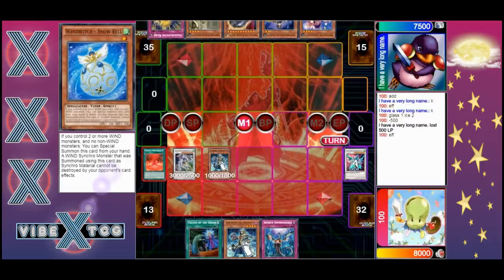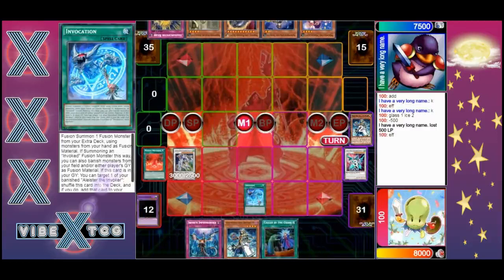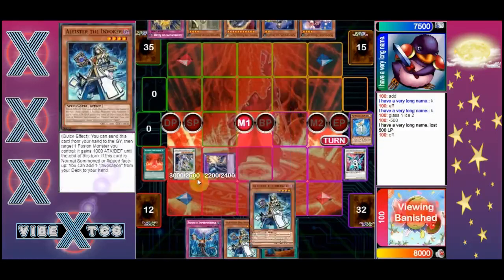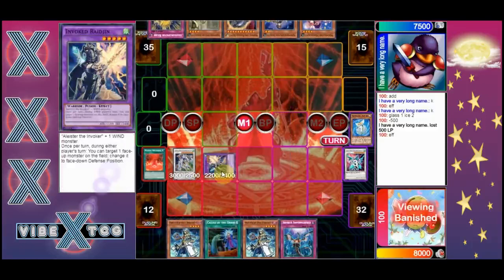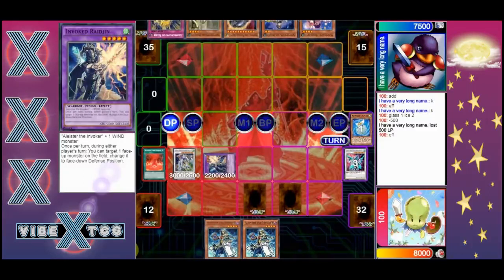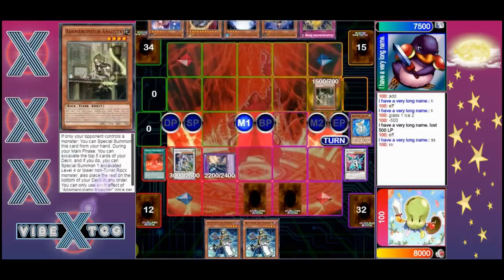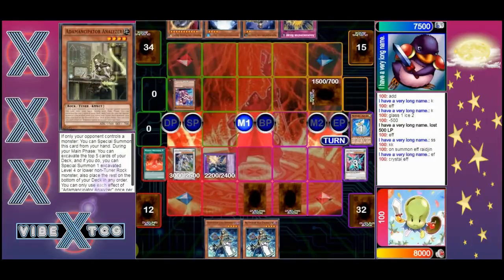Because the fifth summon is Crystalline, he'll be able to negate monster effects so he can happily go into Alistair and use the Fact to make something. He's going to make our favorite warrior right here - Raging. We used to love this warrior back in Gouki days. He's going to pass, and his opponent looks at his hand, reveals an Analyzer and a special summon, then gets it booked immediately.